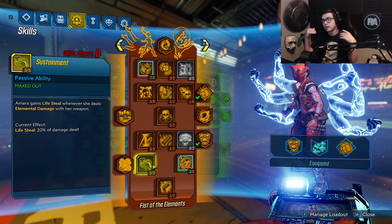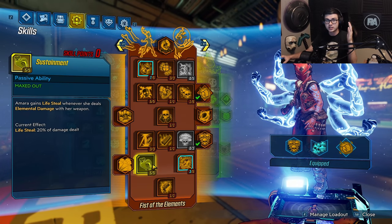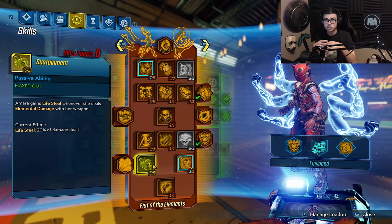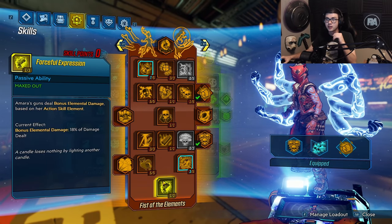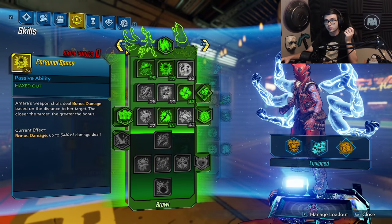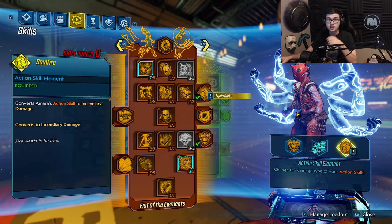Five points in Sustainment — it's complete overkill, but it's really the only place to put skill points here. You're getting 20% lifesteal based on whatever elemental damage you're doing, which is an insane amount. Literally one shot from the Light Show pretty much heals you to max, even with the Plus Ultra having double health. One point in the Action Skill Element so you get 18% bonus elemental damage based on whatever element you're using. Since you have access to all three, if you're doing a Takedown you can go Corrosive, or run Soul Fire so you can have bonus elemental damage to your Shock and Corrosive Light Shows.